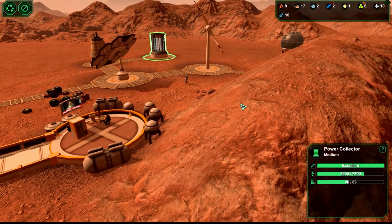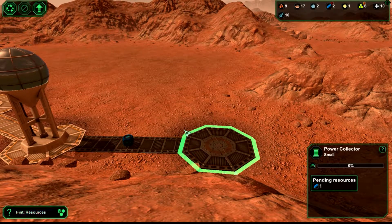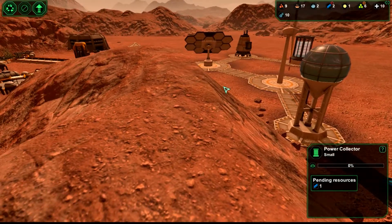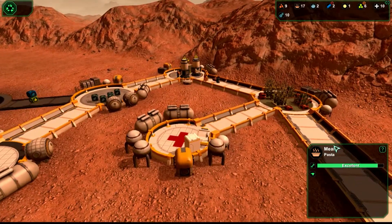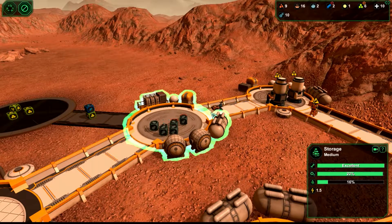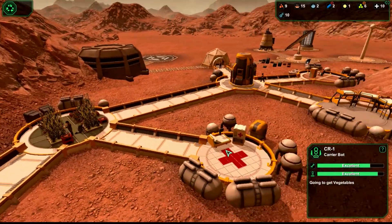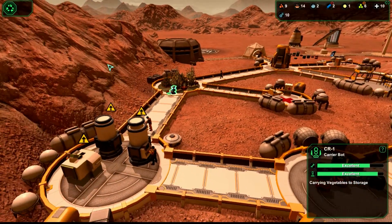Now we're up and running and I'm just watching production. We are trying to get another power collector up. Our stuff outside is starting to decay, but we have storage set up, so our carrier bot is starting to bring stuff inside and our workers will as well. We're a little behind, so I want to get to about 10 workers before I change my focus.